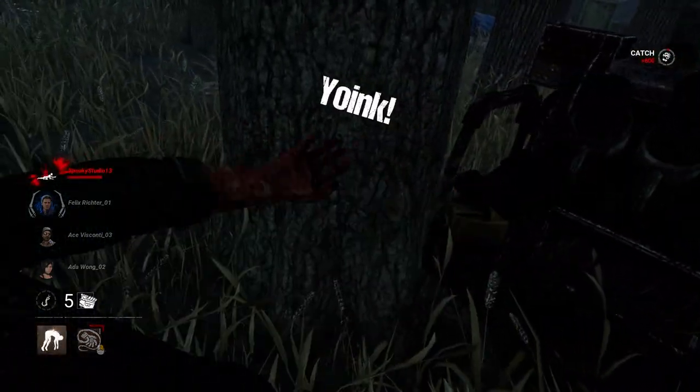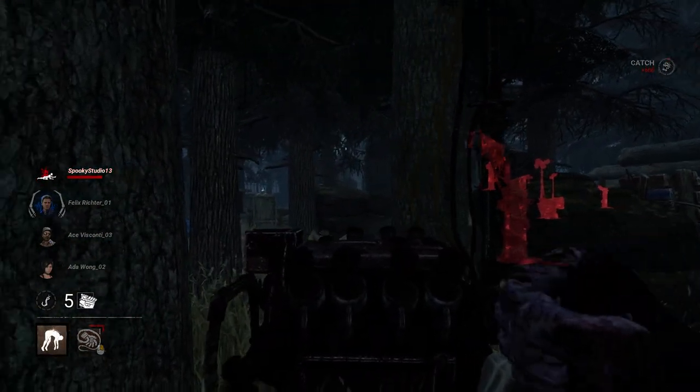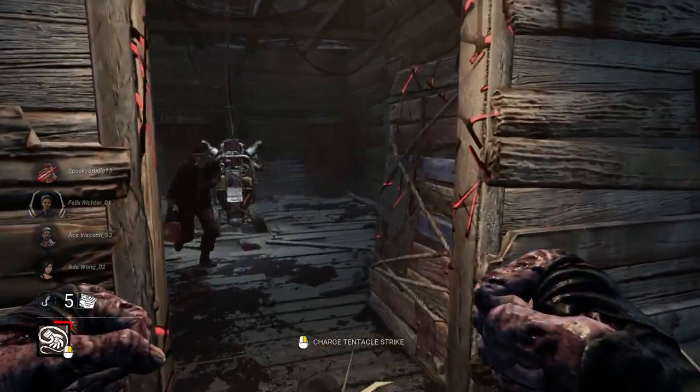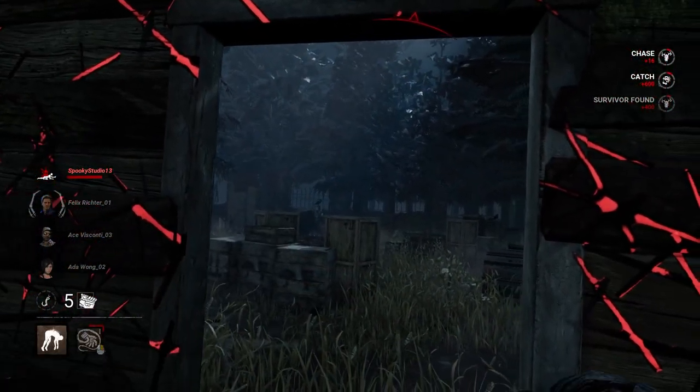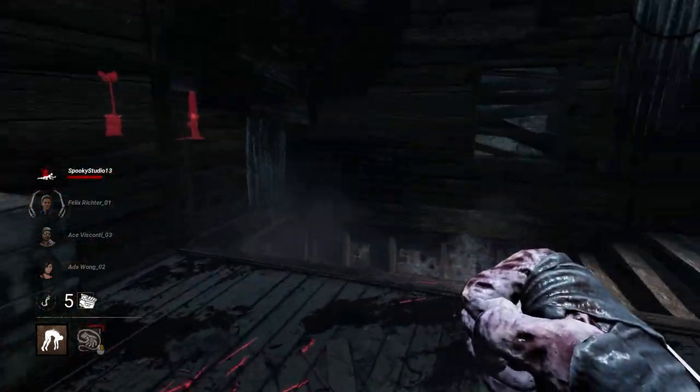Tip 28: you can't lunge to get a grab. So if it's a pallet vault, a window vault, or even coming up behind somebody on a gen — if you want to grab them, make sure you're pressed right up against the collision. Otherwise you'll just hit them with an M1.